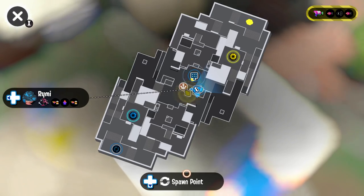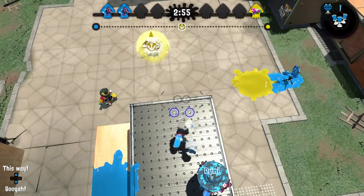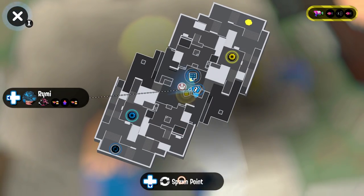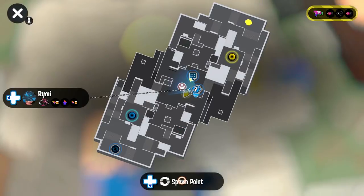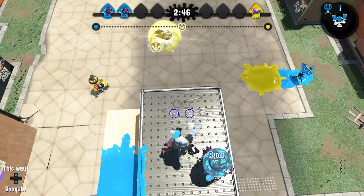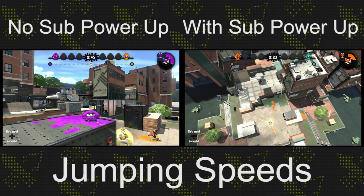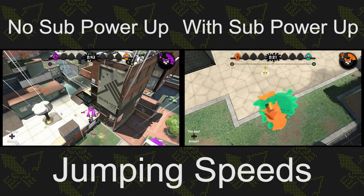We also tested to see if teammates' beacons give the same effect as your own beacons. We had my teammate place one down and I had the enemy line up in the right spot — sure enough, the radius is exactly the same. So your beacons help out your teammates just as much as they help you.